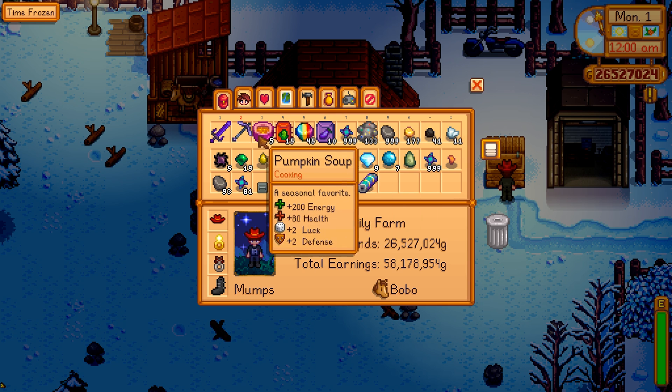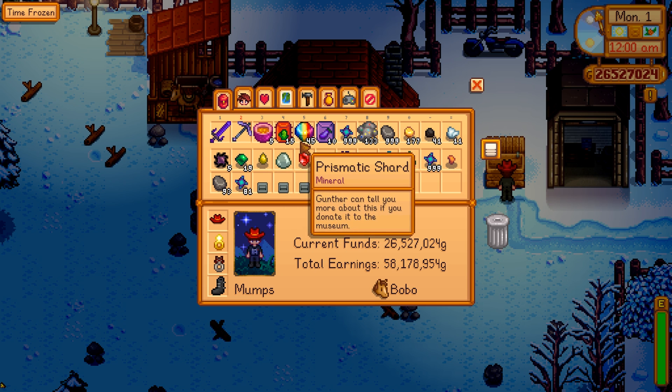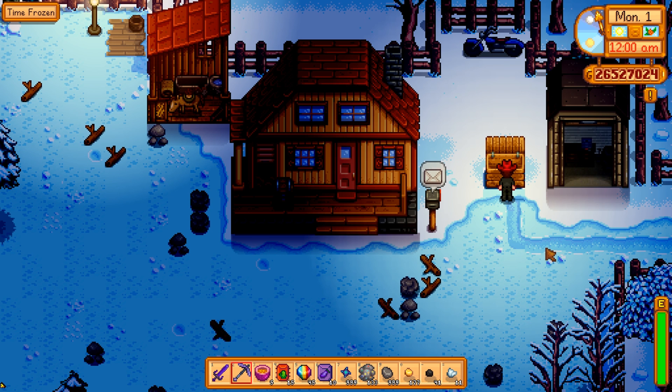But the pumpkin soup — you have to grow pumpkins, then get the recipe for it, then get the other ingredients, and then make it. If every treasure was as good as pumpkin soup, I'd be a lot more inclined to go exploring. And of course there's the prismatic shards — boring as ever. I found 45 of those down there. You get down deep, you'll find nothing but prismatic shards. Red cowboy hat — pretty neat.